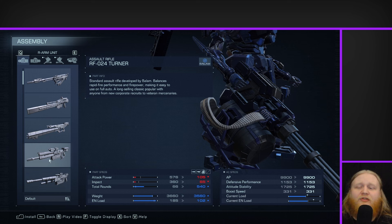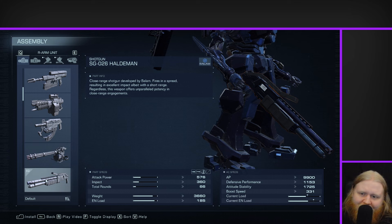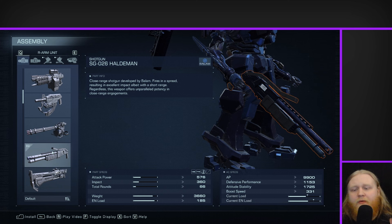Moving on to what I did change. First, the right arm unit — I've switched out the original Turner assault rifle for the Haldeman. I did consider using the Rensetsu RF instead. This is the best assault rifle — technically a burst rifle — but as assault rifle style weapons go, it's probably the best in the game at the moment. But I ended up leaning towards the Haldeman for two main reasons.